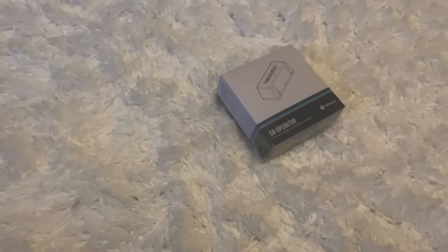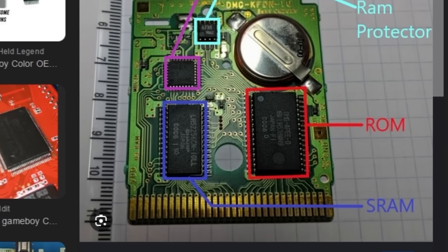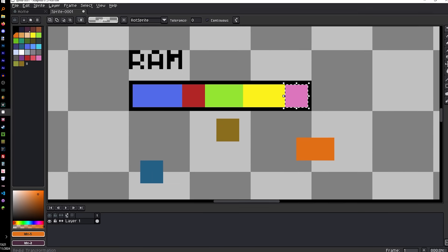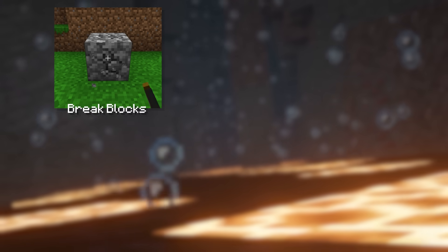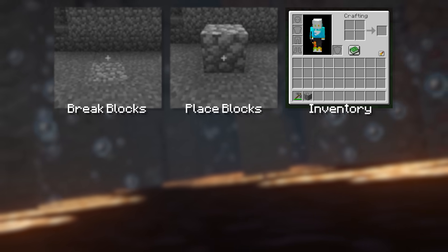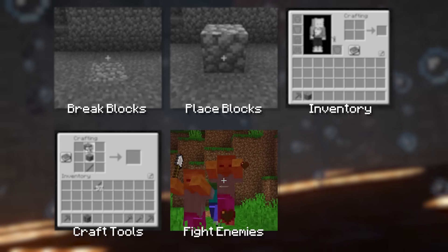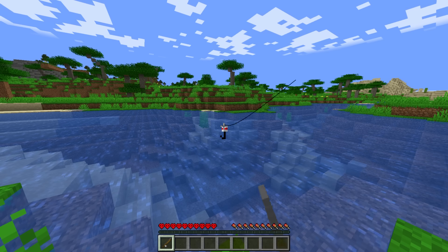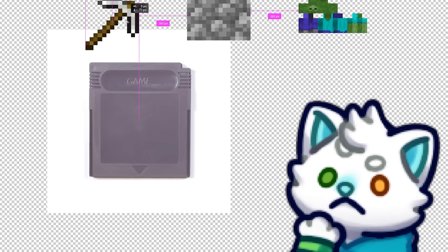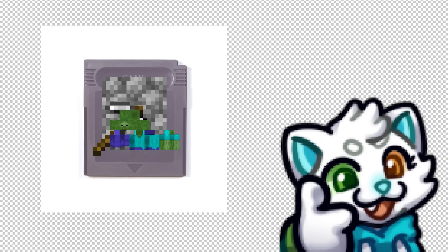I also had to buy this adapter that lets me connect it to my computer. Game Boys have a very limited memory supply, so I had to pick out which Minecraft features I thought were the most important. I chose the ability to break blocks, place blocks, store items in an inventory, craft tools, fight enemies, and most importantly, the ability to go fishing. Obviously. If that sounds like a lot of features to put on one Game Boy cartridge, you're right — I have no idea if this is possible.